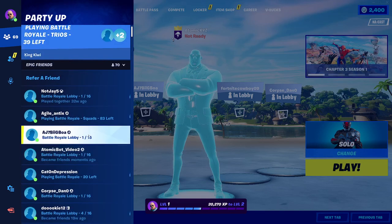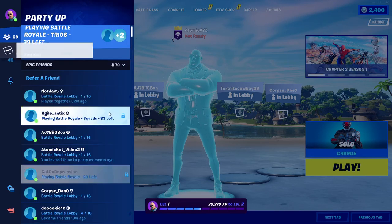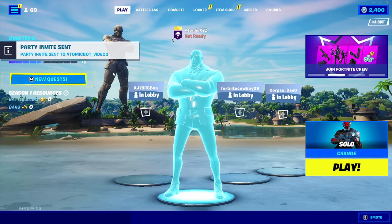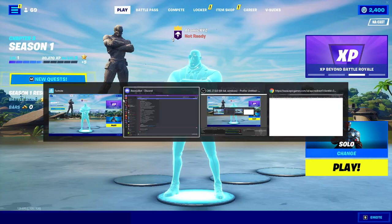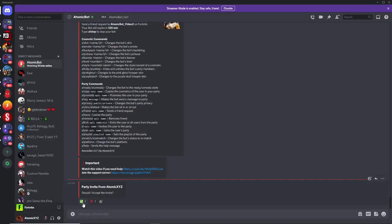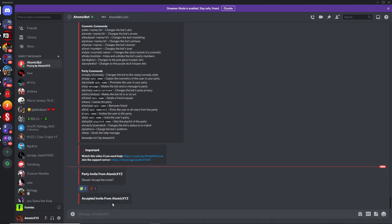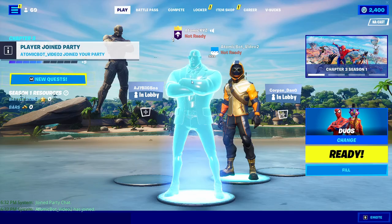Now head into your player menu and invite the bot to your party. Then go back into Discord a second time and click the check mark to accept the party invite — once you do that it'll join your party.